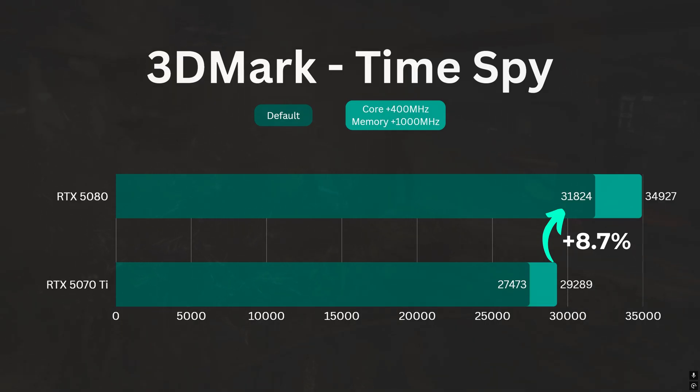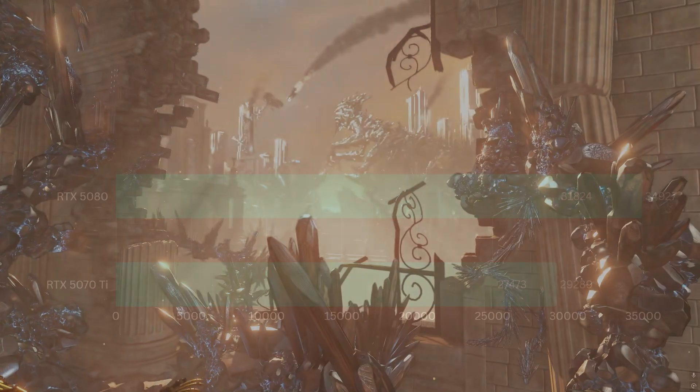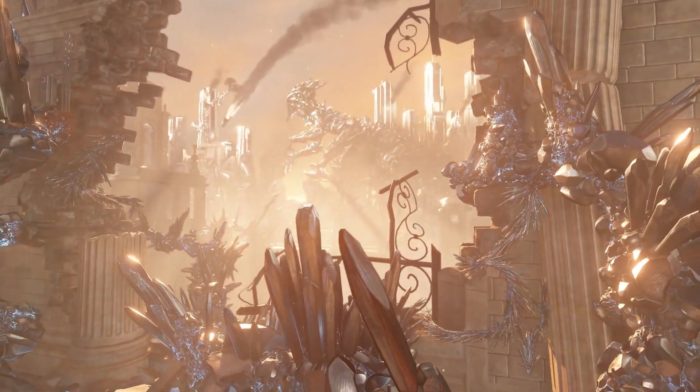That 8.7% difference is definitely not a small gap; however, when both of them are at factory settings, the difference is 15.8%. So almost half the difference is eliminated by simple overclocking. Now let's see how they actually perform in different games.